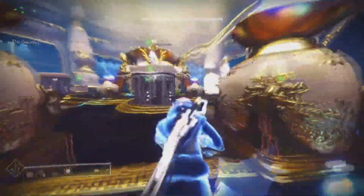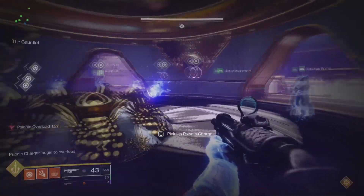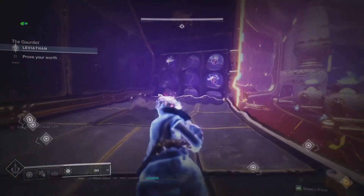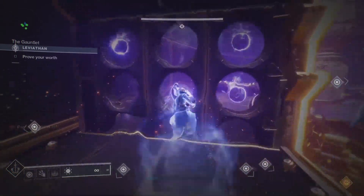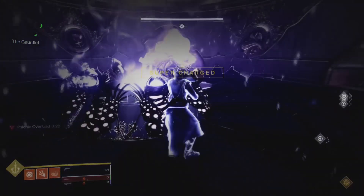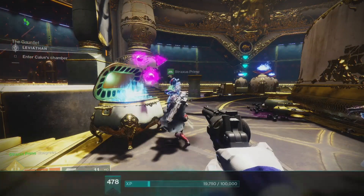You'll do this until the runner reaches the finish line and dunks their orb in the middle. You'll have three rounds of this. After the third round, everyone goes to the middle and picks up an orb — now everyone runs the gauntlet. The teams will need to alternate who picks up what orb from which wall. Once you hit the finish line, dunk the orb in the middle and you're done with the encounter. Return to the Castellum and get ready for the final encounter.